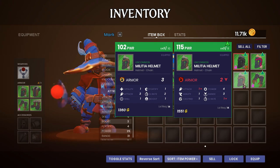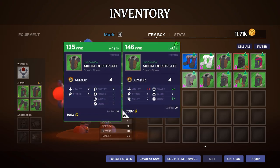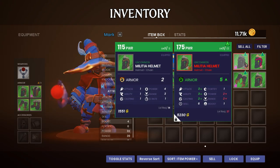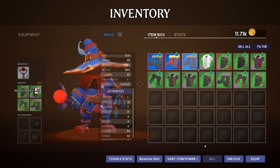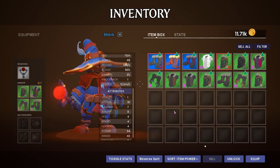There's four power three range one rate - that right there is big time, so we will be taking that. There's also two power three range - that's actually one more stat point than what I had on the builder stats. We'll equip that. There's also a blue piece with fort power range and rate - wow, it's two more power but everything else is down. I think I'll stay away from that one for now, but the apprentice is looking pretty snazzy.